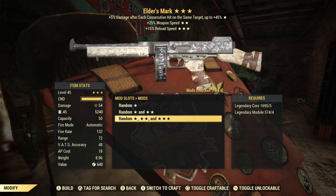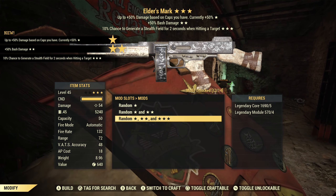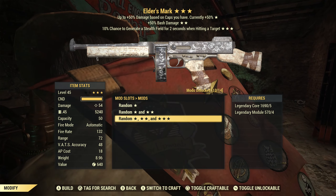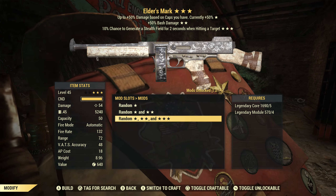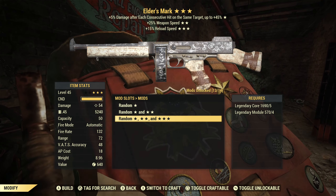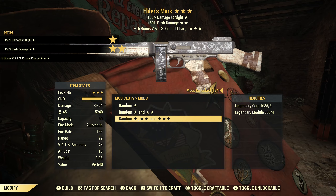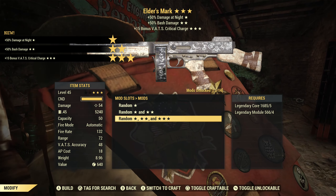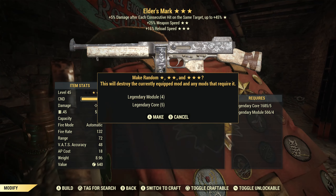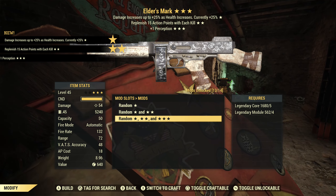The next one is Aristocrats — I like Aristocrats, that's a good effect — bash damage, not such a fan of that, and a stealth field, not a fan of that either. The third one is Nocturnal with bash damage again and critical charge. I don't mind the critical charge but the other two effects not so much, moving on.